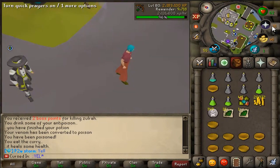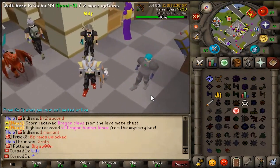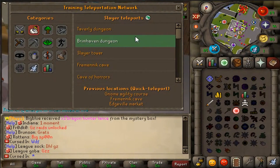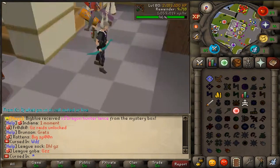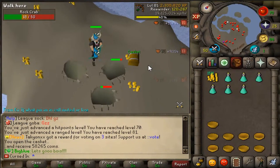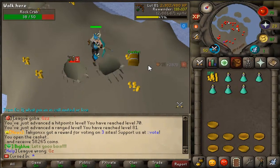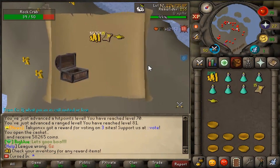We're going with Rock Crabs — I'm mad. Rock Crabbykins, die fast so I can move on to the next Slayer task. We need to do three Brimstone tasks too, but I think I have to unlock Brimstone with Slayer points.